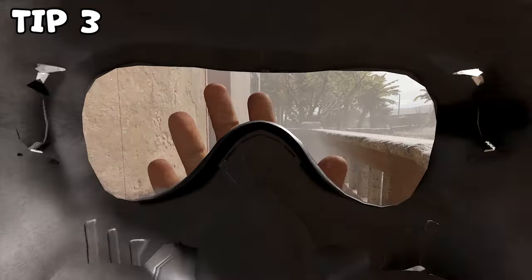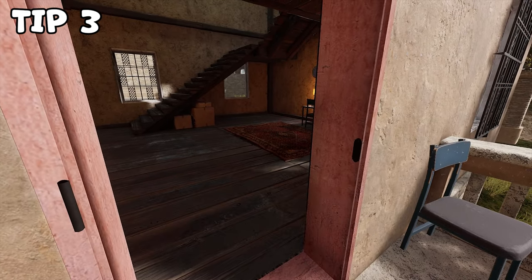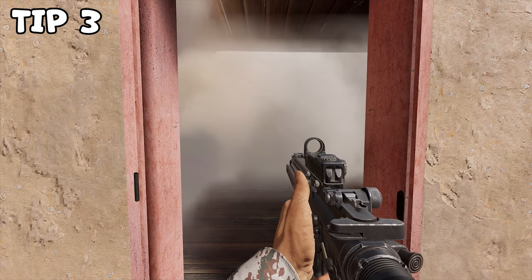Tip number three. Smoke makes your player cough and it will be heard by the enemies, but you can counter this by using the gas mask. It will also protect you against the chemical attacks that the insurgents use. The mask also muffles your character's voice lines, which will help keep you concealed.